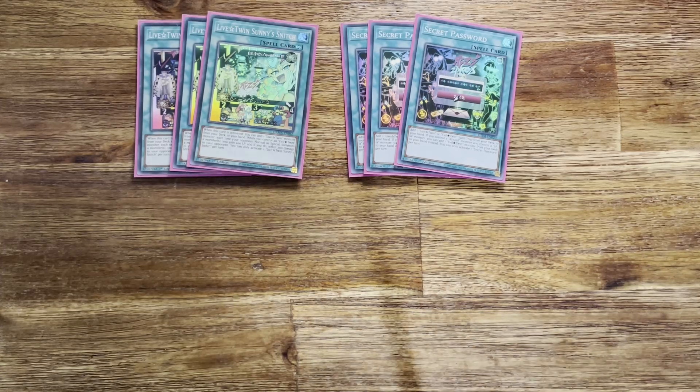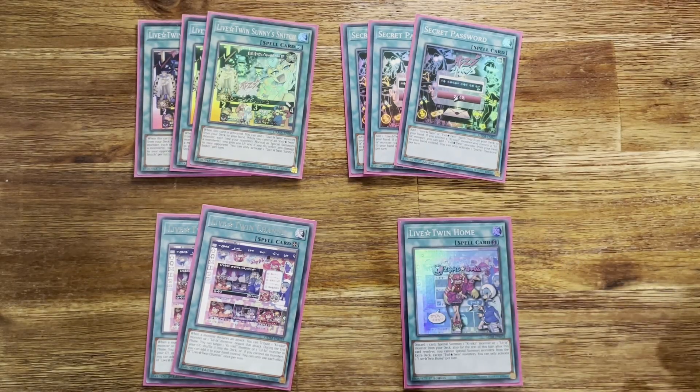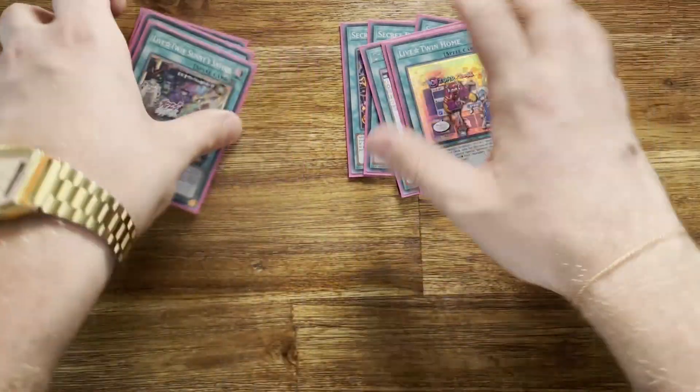We run two Live Twin Channel, the field spell. It's not incredible running two, but it helps with recurring. When your opponent's monster declares an attack, you can tribute a Kisa Kill or Leela and negate the attack. During the end phase you can target Kisa Kill or Leela in the graveyard and shuffle it back or add it to your hand. Typically used to recur the link monsters since we are link climbing and link spamming. I also run a singular Home — discard one card to special summon a Kisa Kill or Leela from the deck. If for whatever reason you don't open the three pinks, three blues, three Sunny Snitches, or three Secret Passwords, you always have Home as a backup.